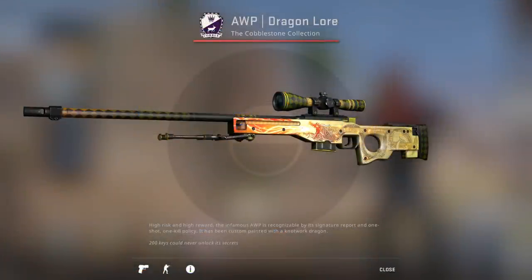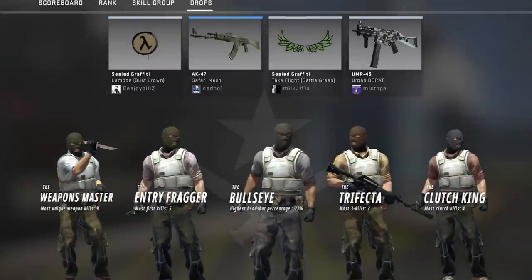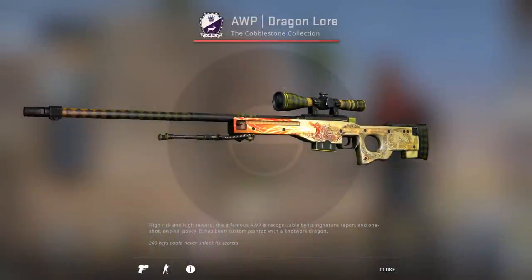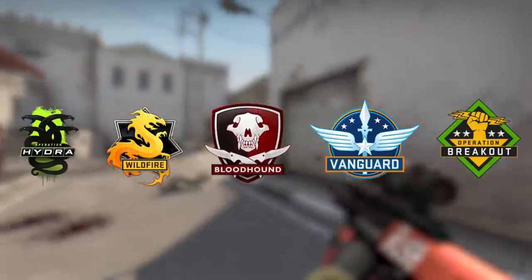So how is something like this even possible? Dragon Lores are very, very expensive. You need more than just spare change to get one. So how can you start with in-game drops and end up with one of these things? Well, the easiest way to get a Dragon Lore from drops would be to get a Dragon Lore from drops. And in the past, this was actually possible.